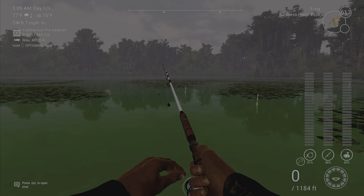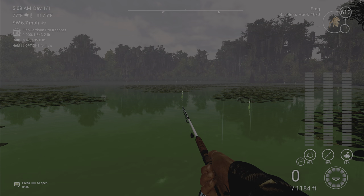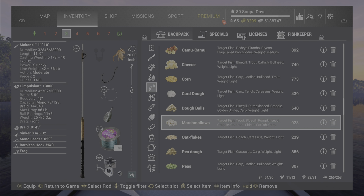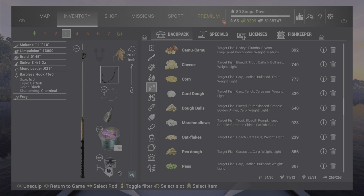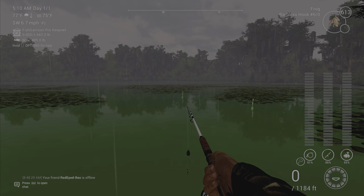Hook size will play a role. In the middle of the session when it gets slower, you're probably going to want to drop down to a 4/0, maybe even a 3/0 if it gets super slow.